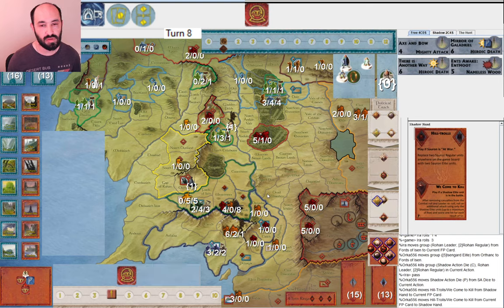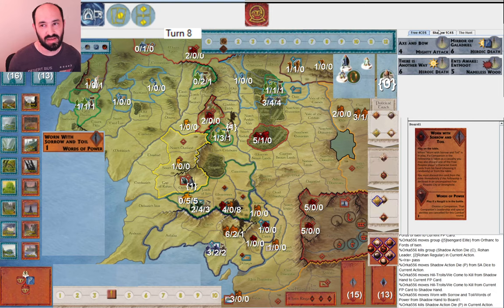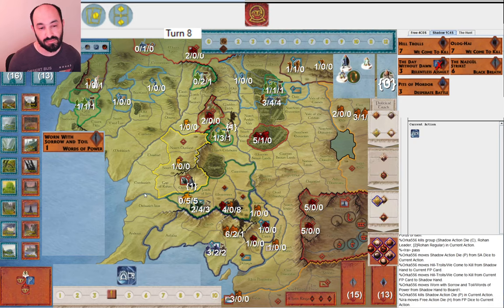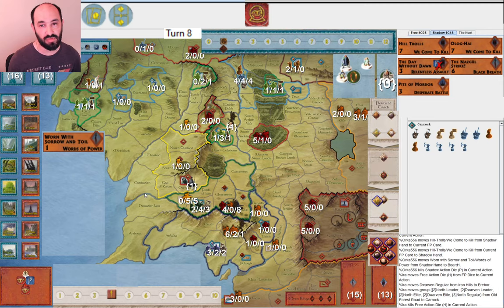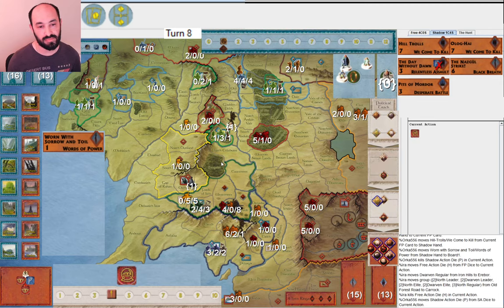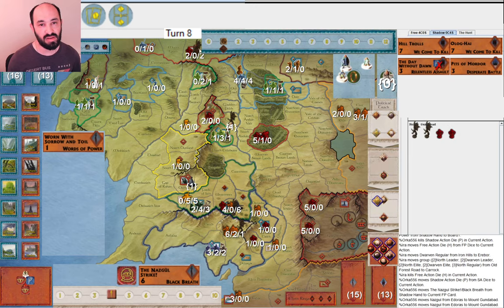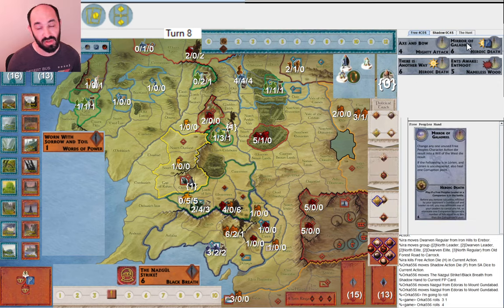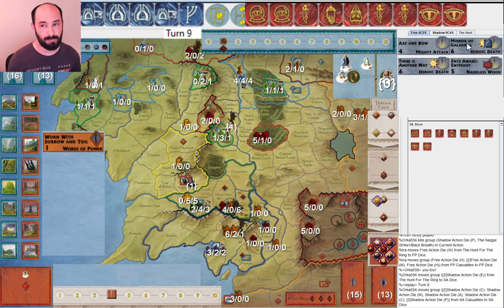They go ahead and attack Fords and I get no hits — they get both. Obviously it would have been nice to save that leader. They play Warren with Sorrow and Toil and then plan to play Nazgul Strike to reveal me and prevent me from getting into Lorien. They play Nazgul Strike, move Nazgul around, defend Mount Gundabad, and miss the Fellowship. That is good for the Fellowship — I'm going to be able to just declare in Lorien, get rid of Warren with Sorrow and Toil, and heal a corruption. I do happen to have Mirror of Galadriel. That was definitely a lucky moment.